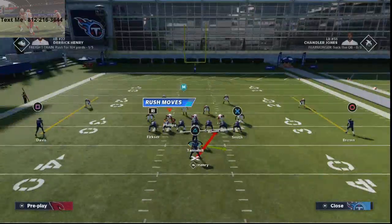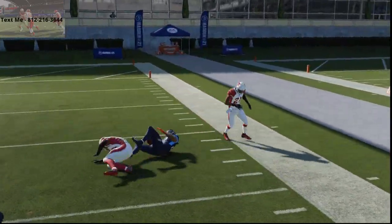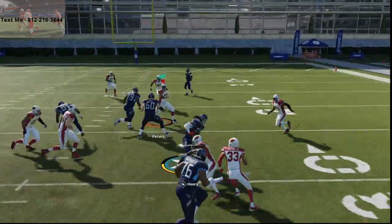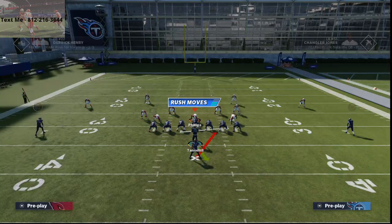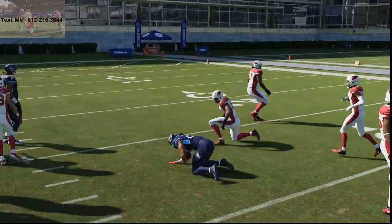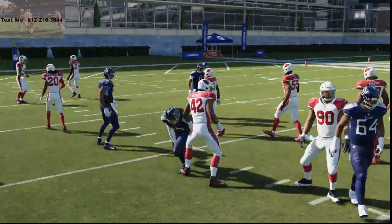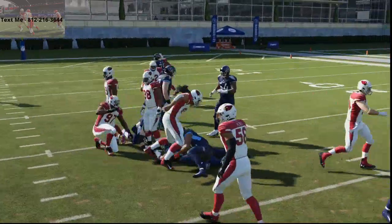I love using Derrick Henry in this scheme — it's really good for the Tennessee Titans specifically because of their strong tight ends. You can get to the edge and you're out. It's a simple but very powerful running scheme. You can also run power O, which is more of an inside-based scheme — if they're spreading their defense out in a 3-to-5 spread, you can slam it right up the middle for a quick four or five yards. The HP dive and HP slam work great against specific defenses too.